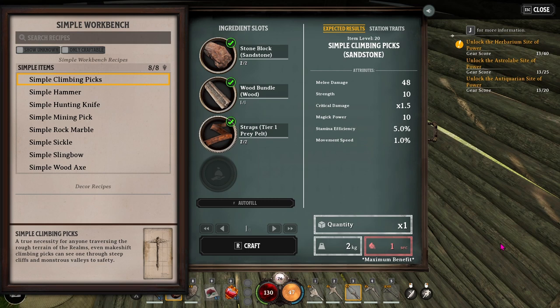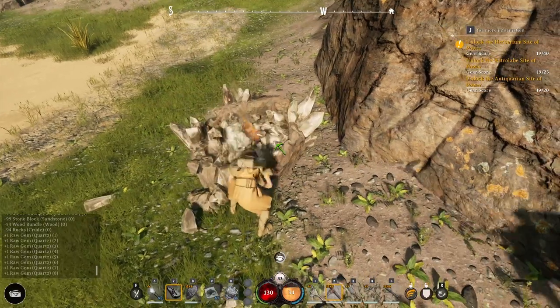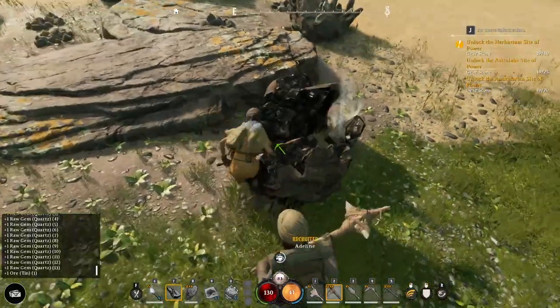The simple climbing picks give 48 melee damage, 10 strength, 1.5% crit damage, 10 magic power, 5% stamina efficiency, and 1% movement speed. Of course the simple climbing picks are also what let you climb up sheer cliff faces.